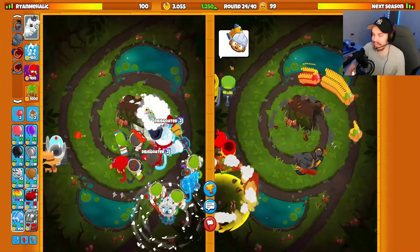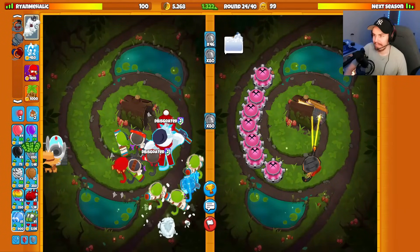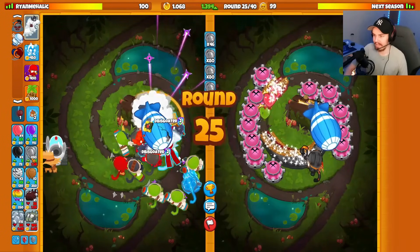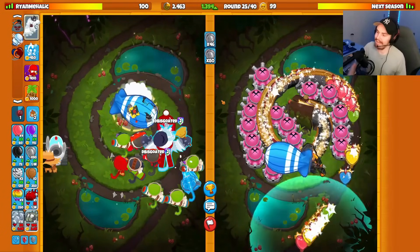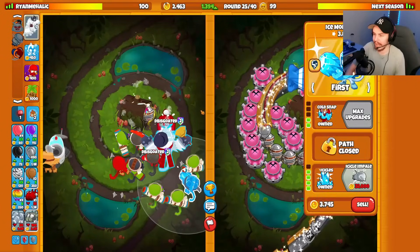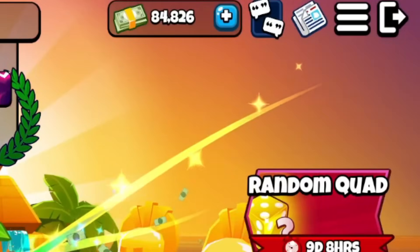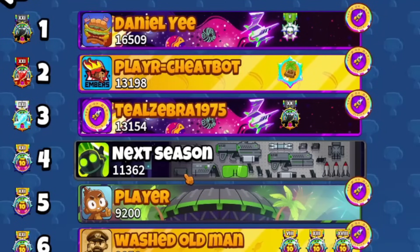My opponent hits me with a wow and then the cleansing foam emote once again. Well, let's send them some lead balloons — they are so dead. Hopefully we get a little bit of a better map next time, but we actually won on Koru, so no complaints there. And somehow actually got 80 score from that opponent — that is the number four player on the leaderboard that I just played against. That is actually crazy.